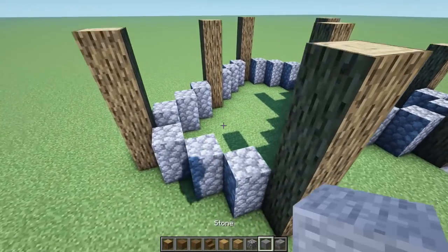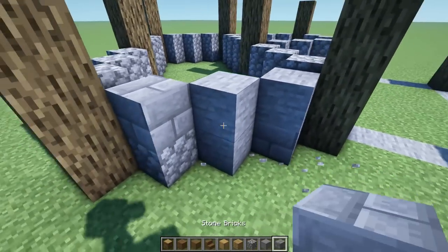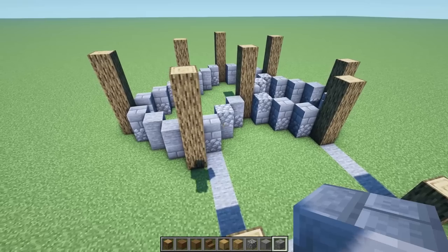Before we keep going, let's come back and texture with a little bit of stone and stone brick, just scattered around. Everything is textured and looking really nice.